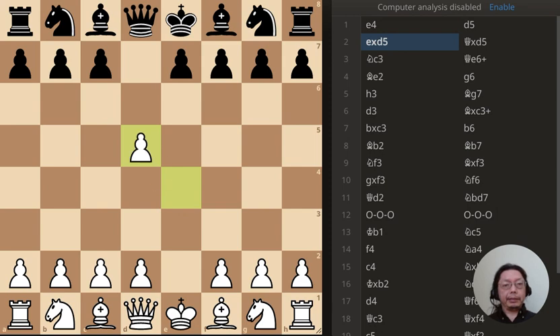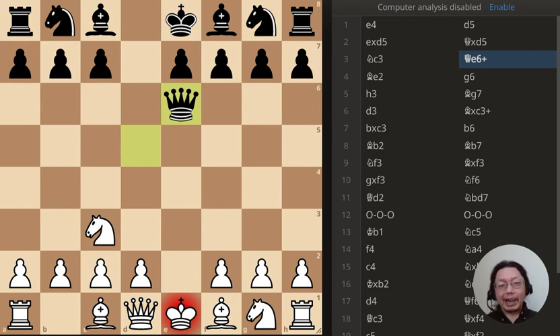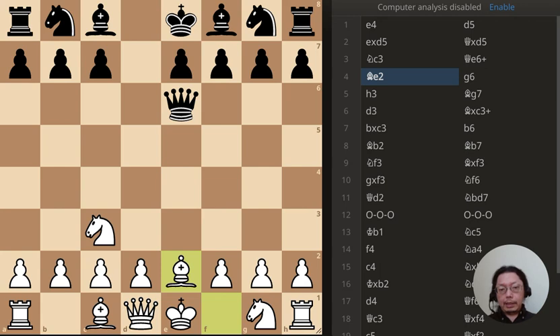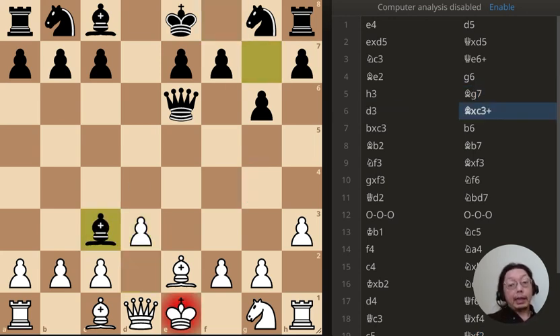The game begins with a certain opening — I forget what it is — but the queen takes the pawn on D5. Normally the queen would go here or here, so this is certainly unique. Next move: blocks, check with bishop, cutting the square here. That is standard. And that's not standard.